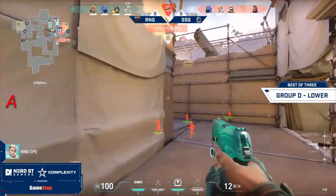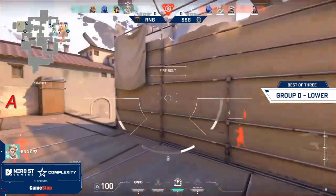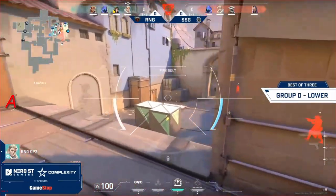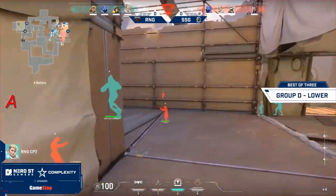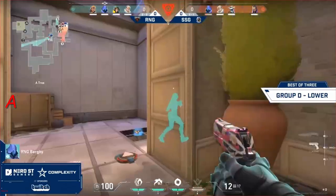It's a four-on-four as the spike gets secured over on the A-site. CP2 sends out his AL drone looking for some intel. He fires a dart over towards A main, but it doesn't actually connect — it's a bit of a whiff.